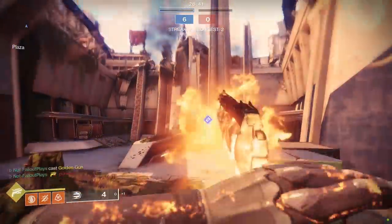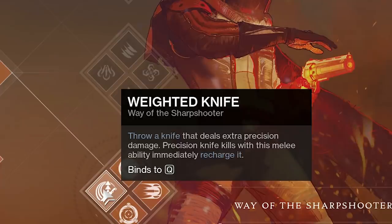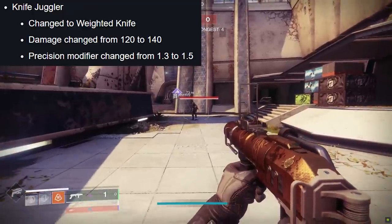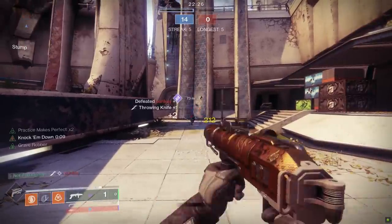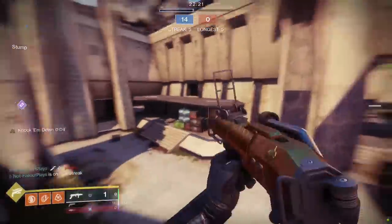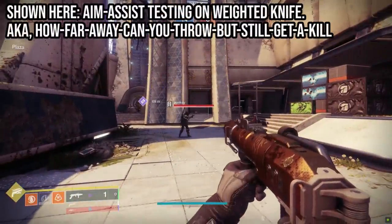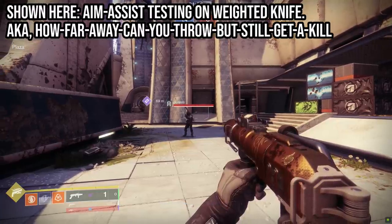Let's move on to Way of the Sharpshooter, aka the bottom tree Gunslinger. We have the highly anticipated and tremendously meme-y ability: Weighted Knife. This ain't your regular throwing knife — it's thick. The base damage was improved and the precision modifier was kicked up a notch. What's it all add up to? If you hit somebody in the head with this sucker in PvP, that's a one-hit kill. As you can imagine, this is extremely satisfying. You know that feeling you get when you peel plastic off brand new electronics? Yeah, this weighted knife makes that feel like pulling off a band-aid.